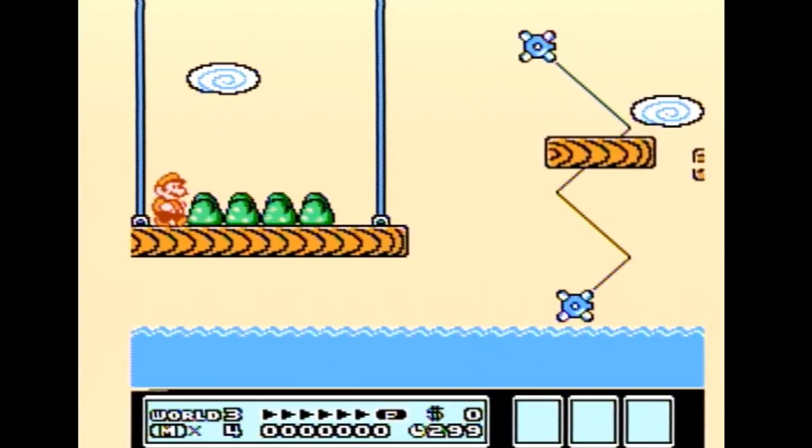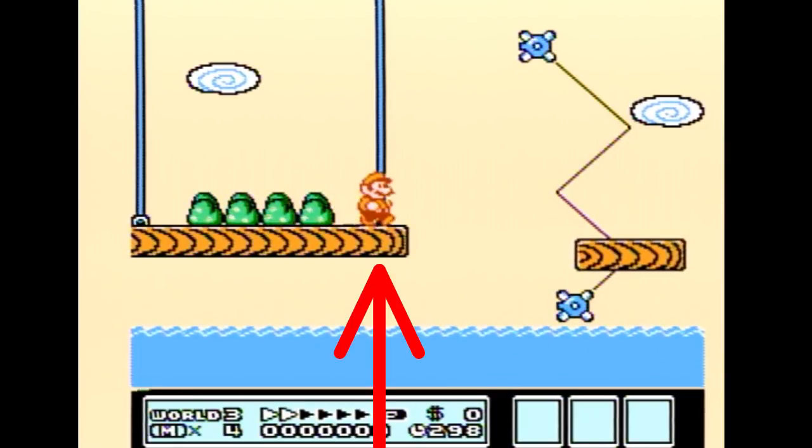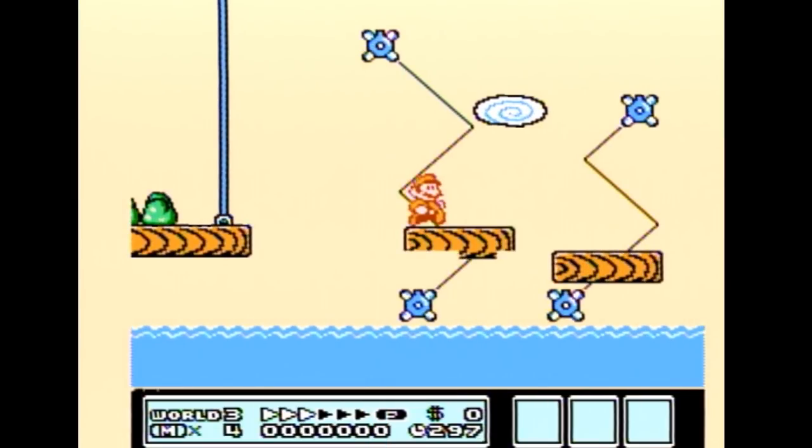As soon as the elevator reaches that point, you'll want to start running until you reach this line. Do a very small tap jump and land as close to the edge of the elevator as you can. Once you're on the elevator, use as much ground on it as you can as well. We do this entire process because we want to use the opposite force of the elevator to build P-speed, then do a medium jump to the donuts. If done correctly, the P-meter will be building once you're on the donuts.